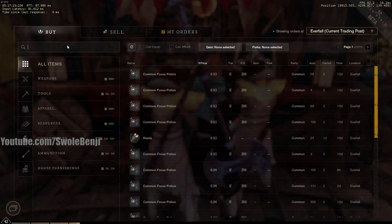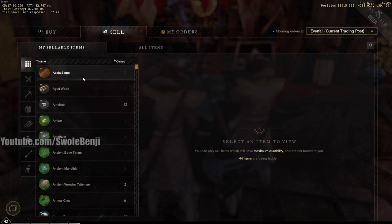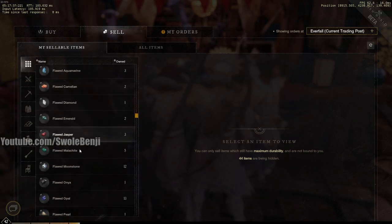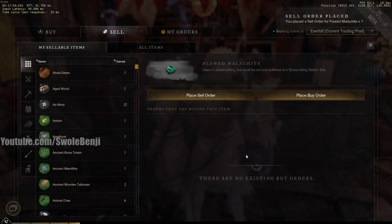It gave me one malachite back. I can go to the market, go to Sell, search for Flawed Malachite, and place a sell order. I paid six coins for the item originally, and I can sell this malachite for 21.50 — meaning I make about 20 coins profit.